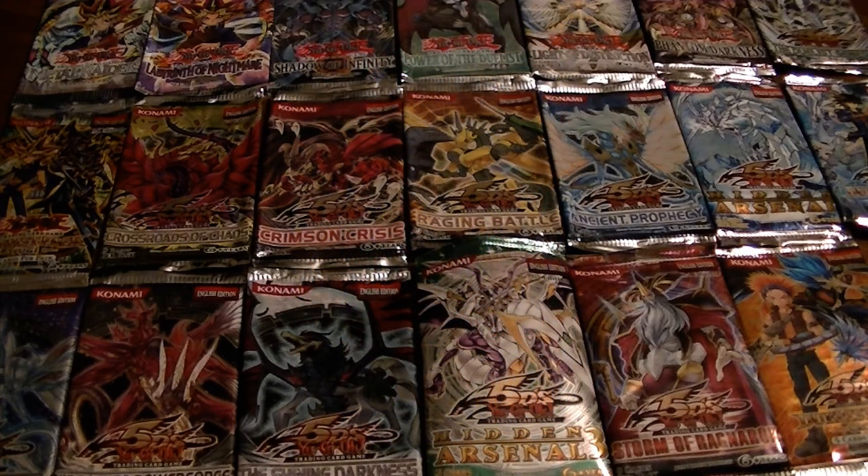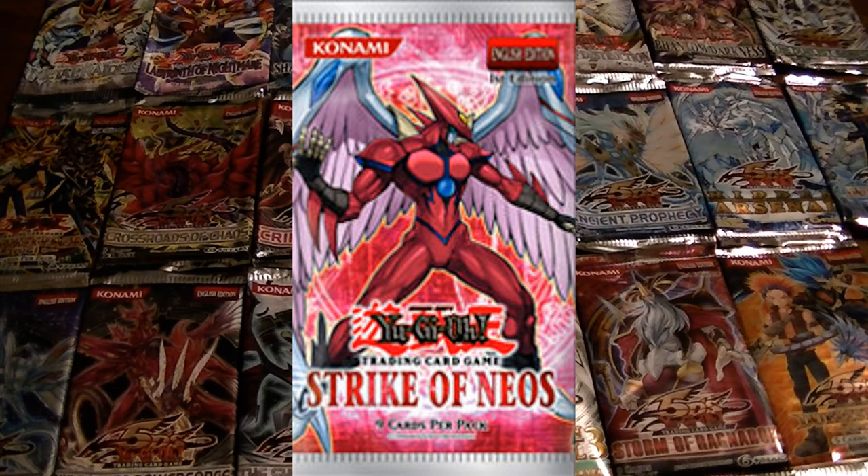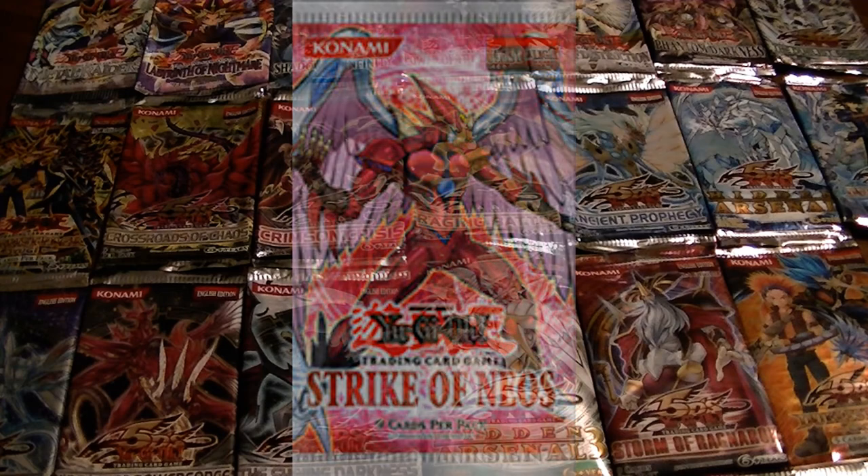The twenty-second booster pack was Strike of Neos. It released cards centered around Neo-Spacians and Dark World, and it was also the advent of the Six Samurai cards. Interestingly, it hails the return of secret rare cards to the TCG, and it was the debut for TCG exclusive cards.